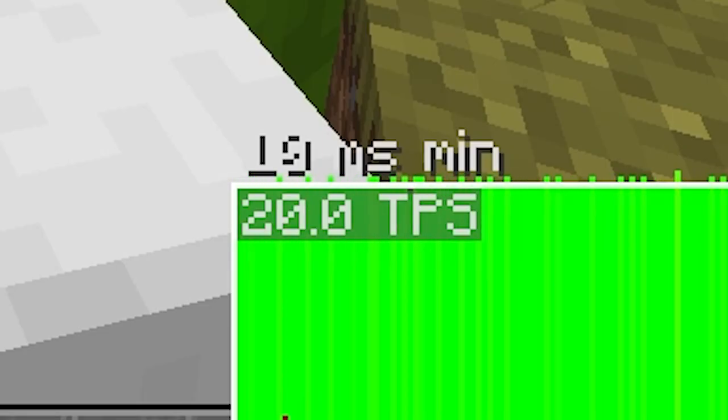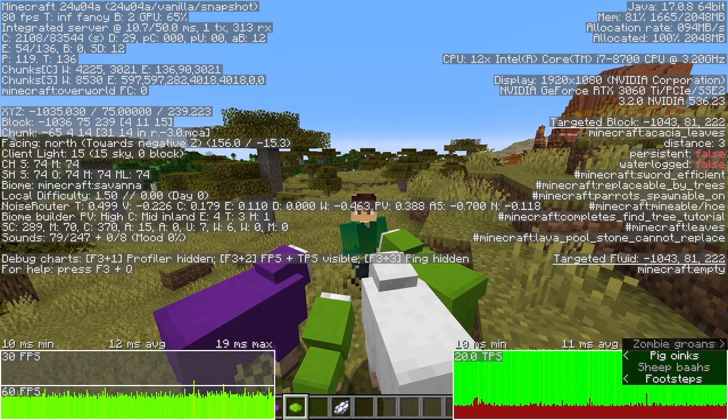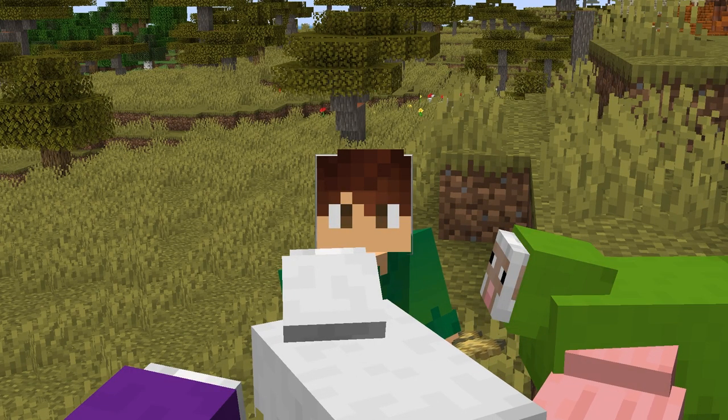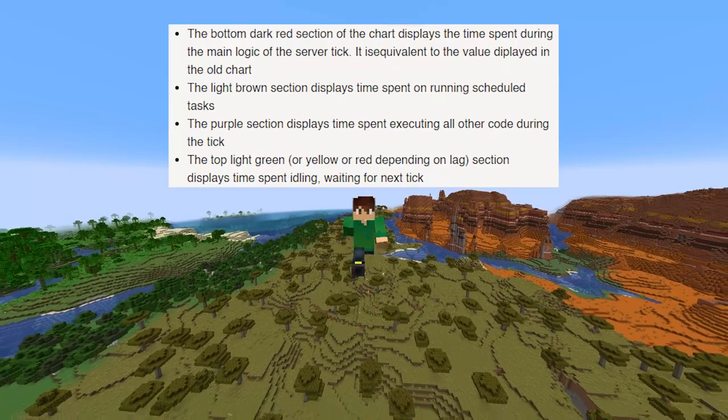Down here at the bottom it says 20 TPS, which means everything is running as intended. But there are a bunch of new colors to help you figure out what everything means. A big purple spike? It displays the time spent executing all the other codes during the tick. Here's a full list of all the colors and what they mean.